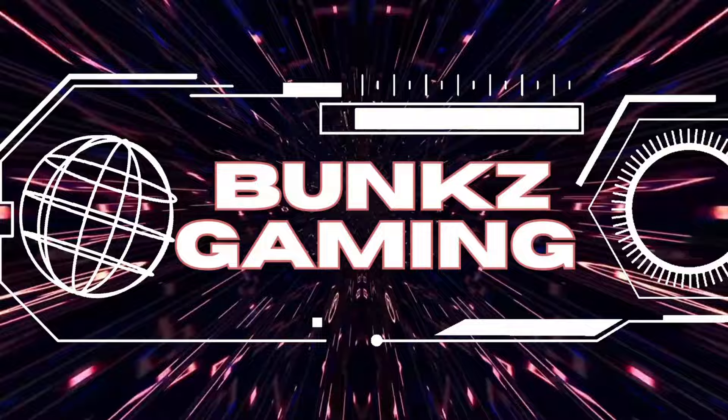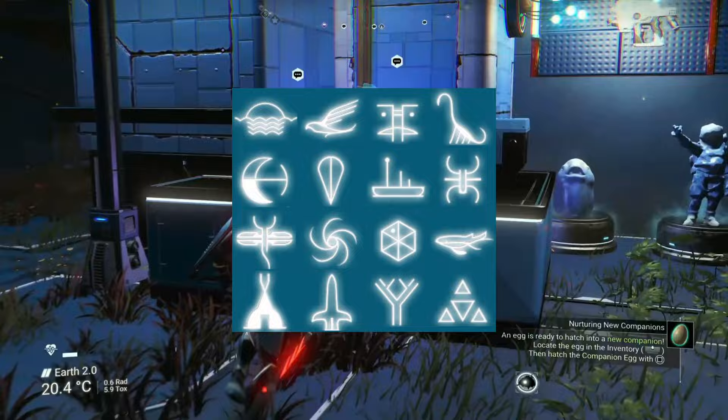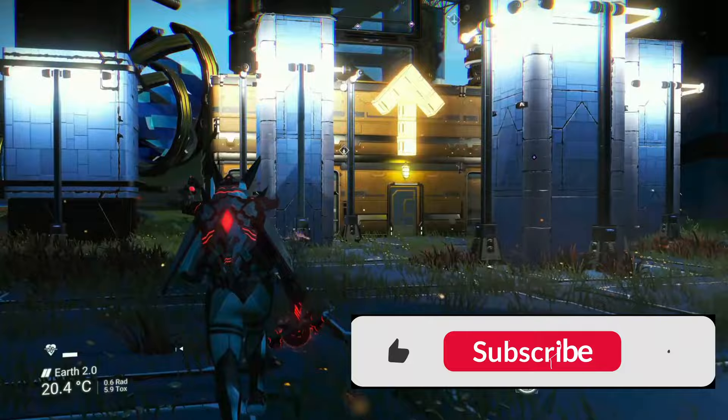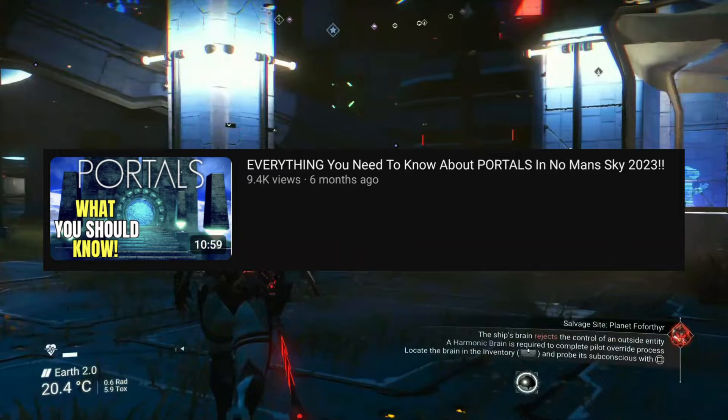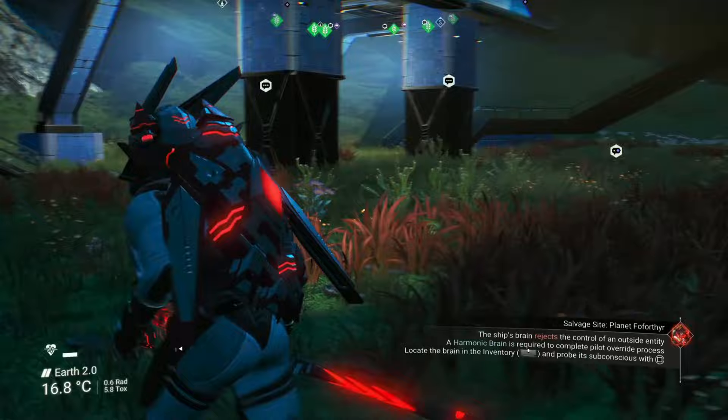As with all my videos where I post coordinates to these amazing bases, if you want to check them out for yourself you will need to have quick access to a portal and have unlocked all 16 of the portal glyphs so you can use the portal to its full potential. But don't worry if you haven't got access to a portal or haven't yet got all 16 glyphs, because I have got you covered. I've created videos going over absolutely everything you need to know about portals, including the quickest way of finding them, and also the fastest way to get all 16 portal glyphs — I'll leave a link to both in the description below.